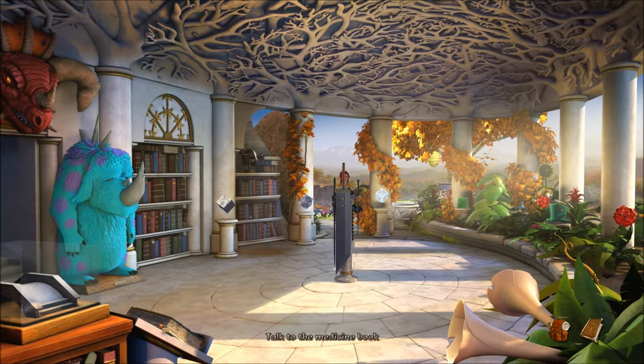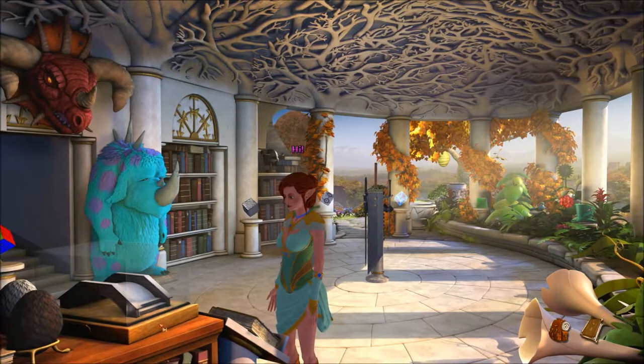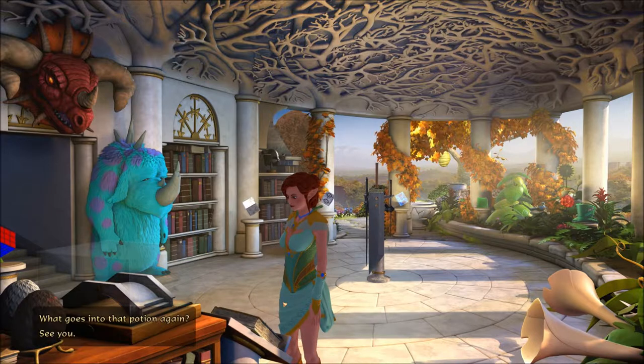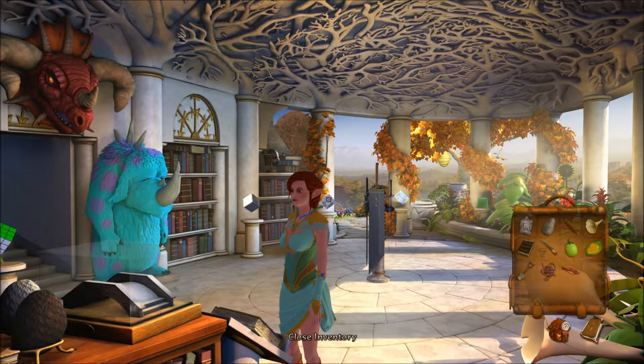Do we have everything we need? There's one other thing — water — but that's up in my bedroom. What are the potion's ingredients again? The green fruit of a metis bush — check. You have to put everything into a bowl with a bit of water and pound it until it forms a viscous potion. I don't know if a spade could pound it — or maybe we'll pound it with the stone. Good idea; we might have everything we need to make this.